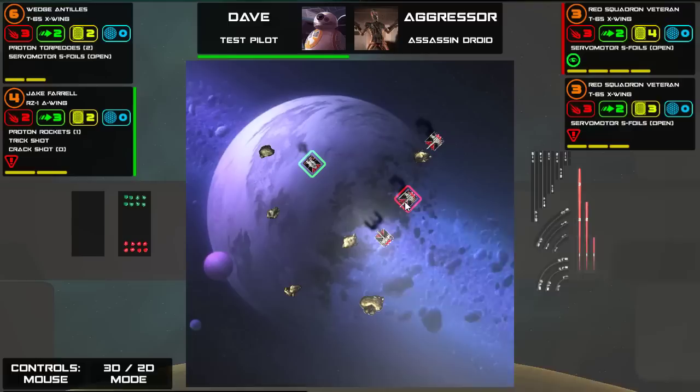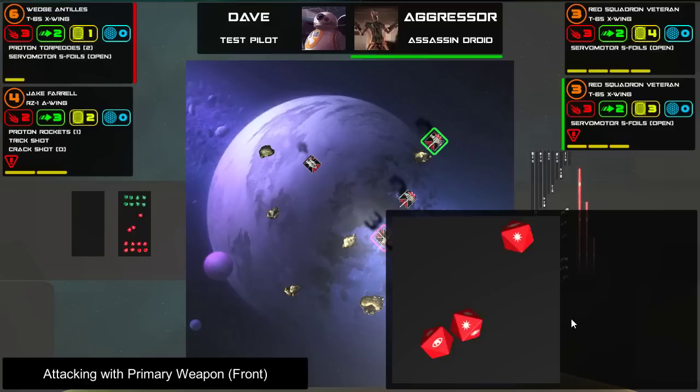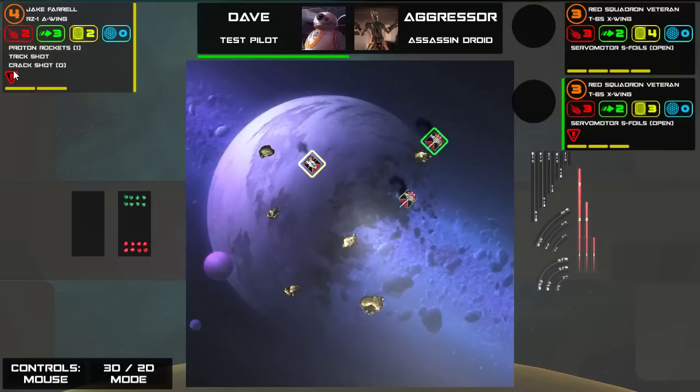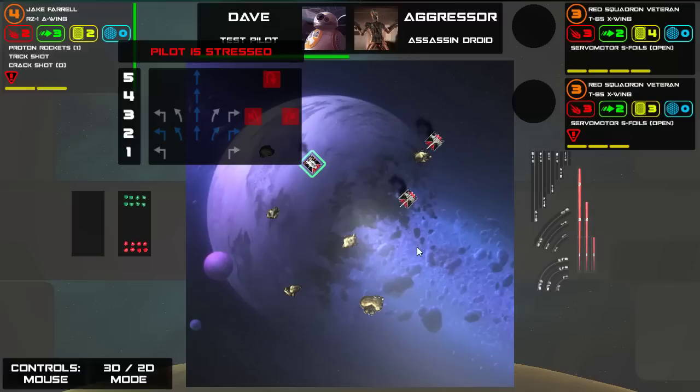Alright, if Wedge can survive this turn, which he can't, we'll be in business. I actually don't hate board games, I'm just not crazy about them — a bunch of my friends play them. Now it's one shieldless A-Wing versus two shieldless X-Wings. I'm also stressed. Statistically, my odds aren't great. However, Jake is very pesky to finish off. I shoot before these guys. He's going to have to go through the asteroid.